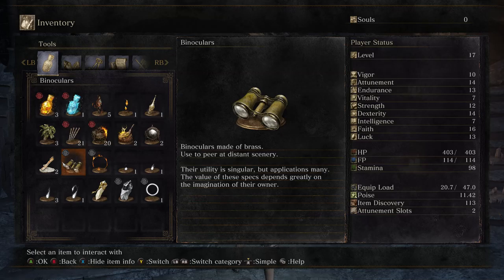Binoculars: 'Binoculars made of brass, used to peer at distant scenery. Their utility is singular, but applications many. The value of these specs depends greatly on the imagination of their owner.' Which is a bit of an obtuse hint that you can basically just use it to aim stuff.